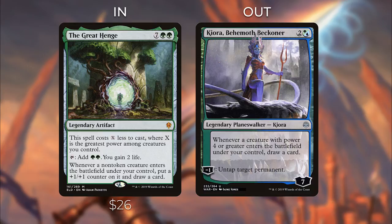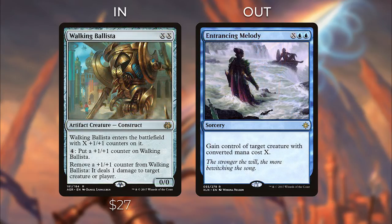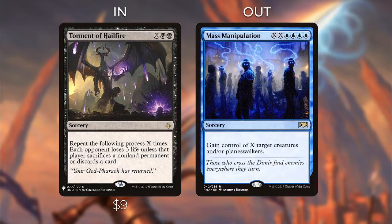We have two other ways of winning the game with infinite mana. Walking Ballista is XX for an artifact creature that enters with X +1/+1 counters. You can remove a +1/+1 counter to deal one damage to any target — very powerful with infinite mana since you can kill all your opponents right away. And Torment of Hailfire, just reprinted in Mystery Booster, is X BB sorcery: repeat X times — each opponent loses 3 life unless that player sacrifices a non-land permanent or discards a card. At $9, it's one of the meanest cards in Commander and an extremely easy way of ending the game with infinite mana, or setting opponents back severely with a lot of mana.